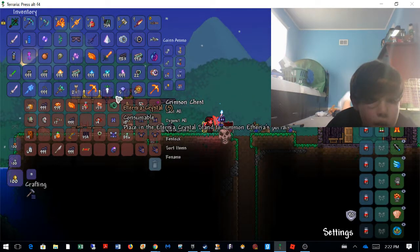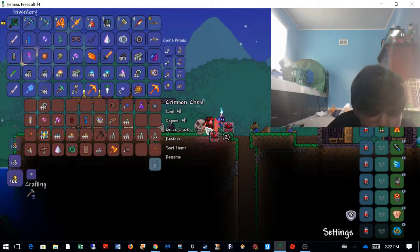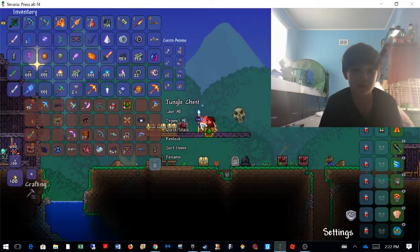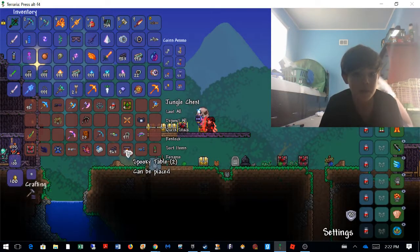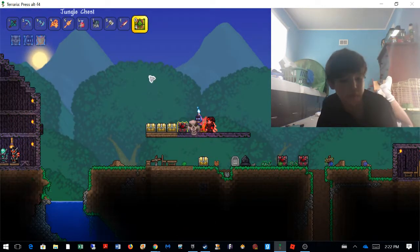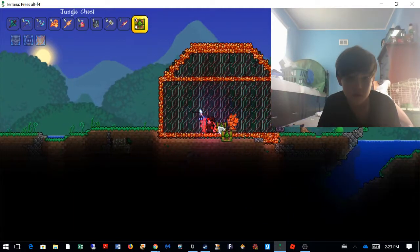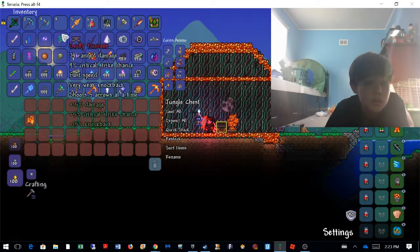I just need wood, right? Where's my wood? Here's my wood — no, I need more wood than that because I'm trying to make some stuff. There's a chest. Let's place this jungle chest in there, right here, and open this up. Let's place this in there.